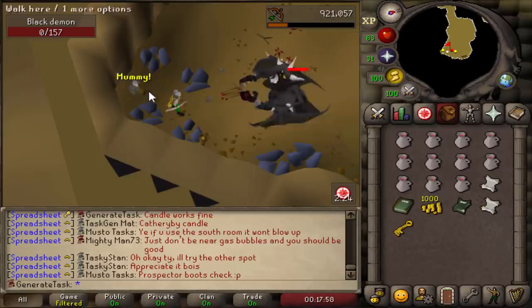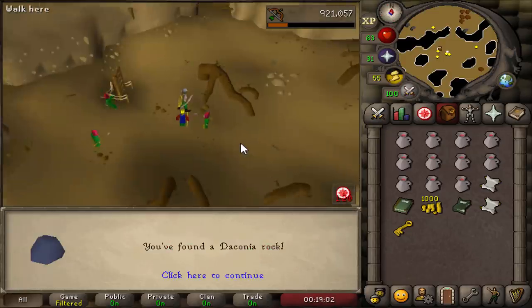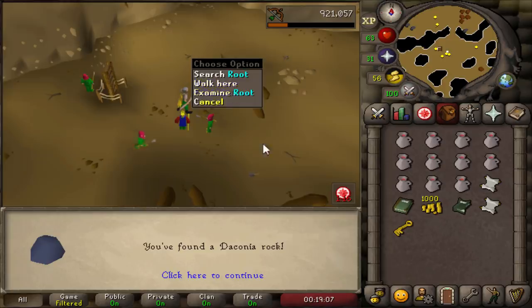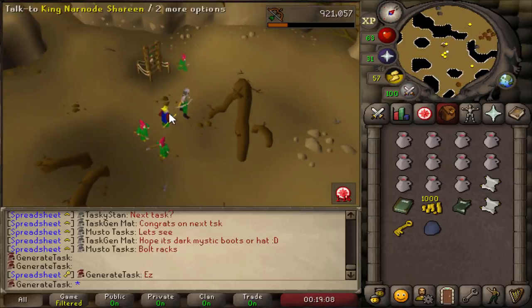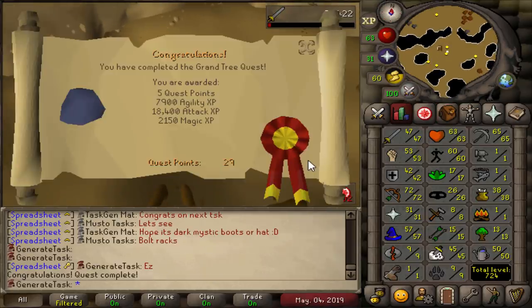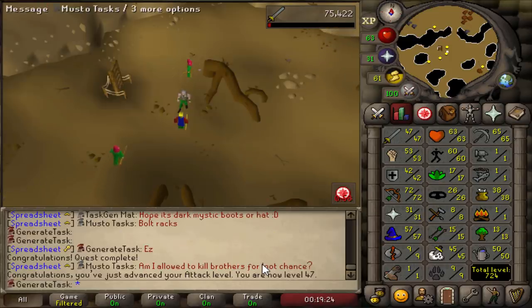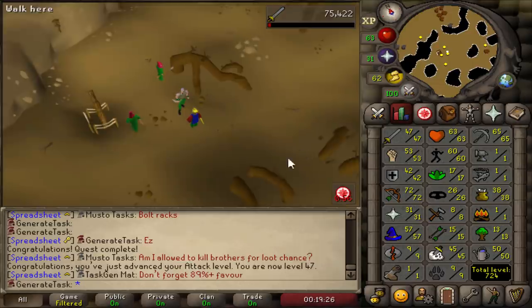That's one dead black demon — see you later, Glough. I think that's the first time ever in my life that I got the Daconia Rock from the first root I checked, right next to the King. And that's the Grand Tree quest done as well, which gives us a nice chunk of XP once again, leaving us at 47 attack. Now we can actually start the Monkey Madness quest to eventually get to Awawagi.